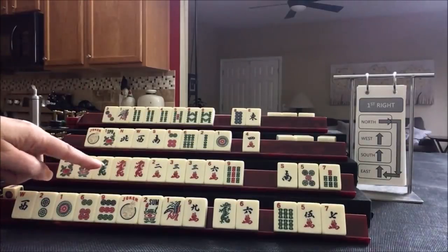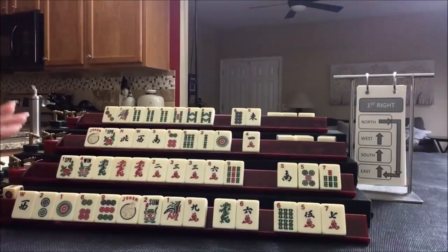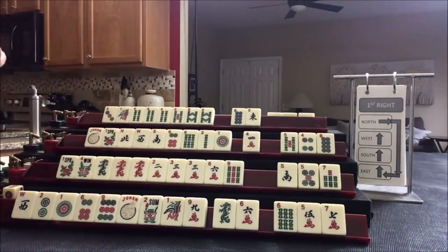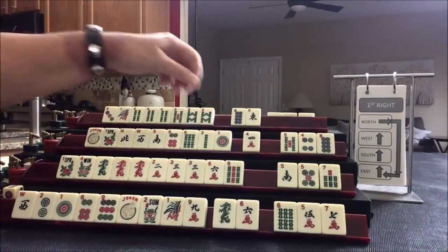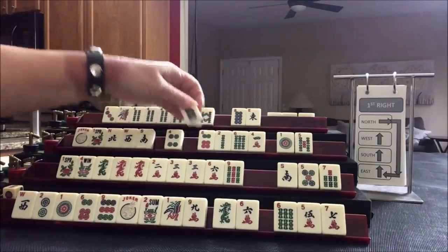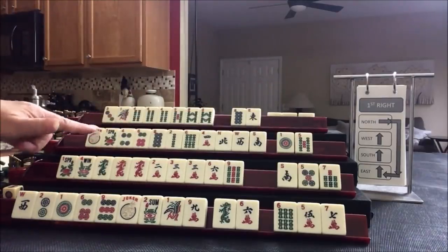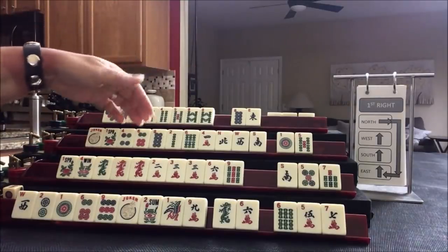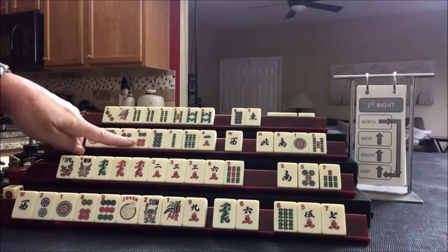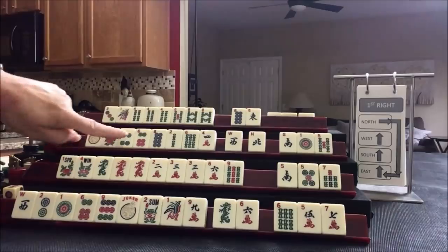We wanted consecutive run or maybe a year hand with dragons — I think we could pass those just fine. Here we wanted sixes or a year hand or winds and dragons — I think we can pass those. There is some two, four, six, eight potential in here now though. Two, four, six, eight — we could use the joker. Let's give up on the winds. Maybe keep the West because we could do East and West with evens; that would be the third hand from the bottom. Let's pass those three and focus on evens.